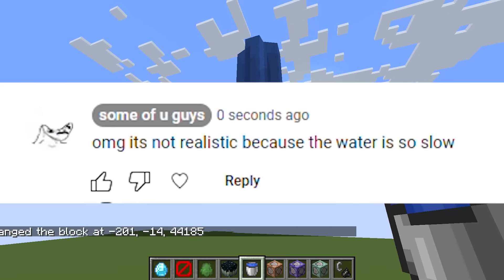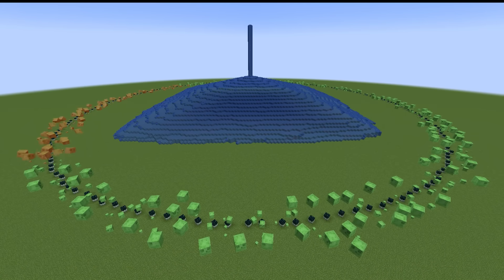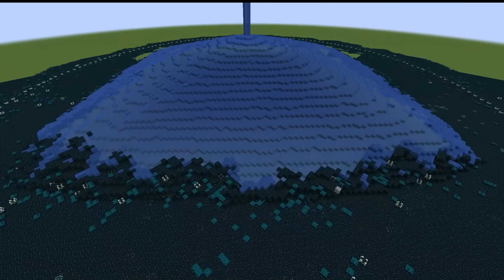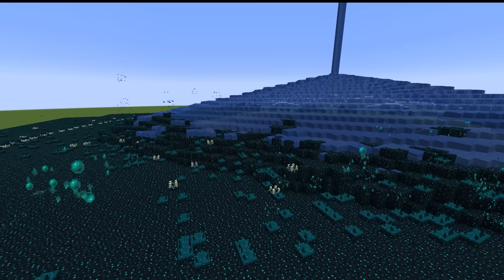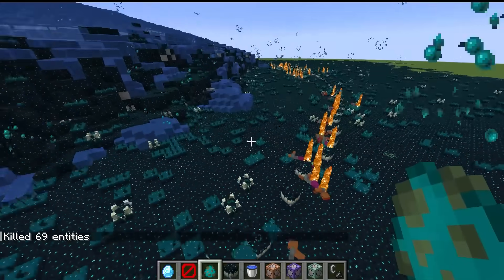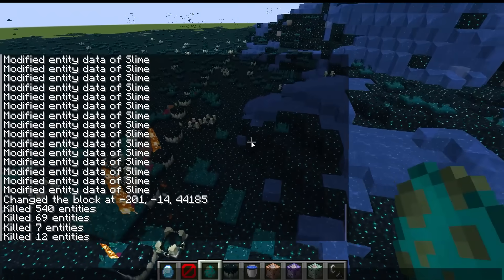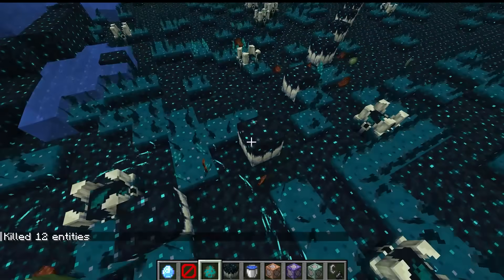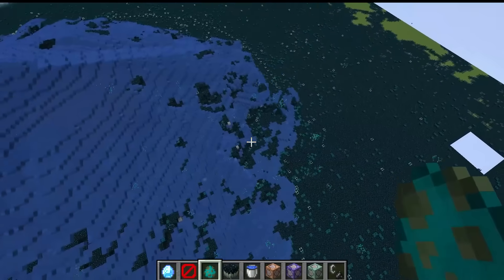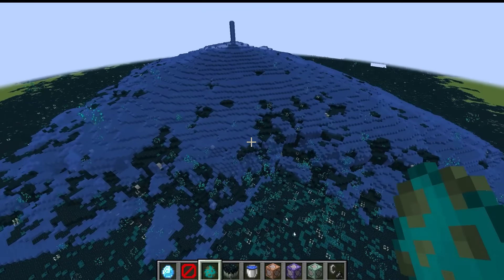The water is flowing really slowly now. Some of you might say it's not realistic, but guess what — the water flowing infinitely is already unrealistic! It's working — the skulk is sort of stopping the water, but it's still too powerful. We're gonna kill more mobs — zombies burn in daylight. I need more. My PC is going to unalive today. The results are way better than before because the water looks really restricted now.